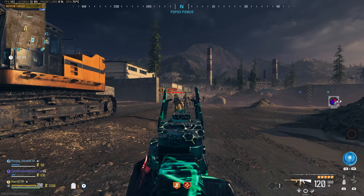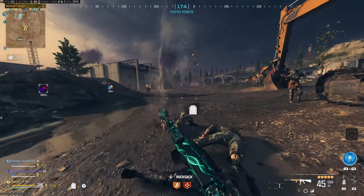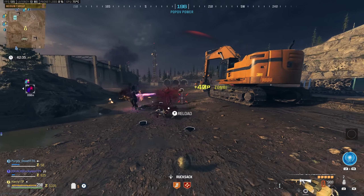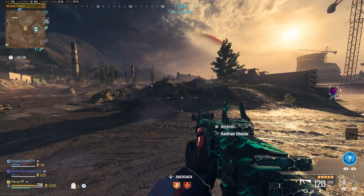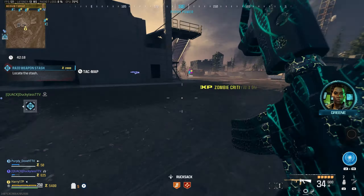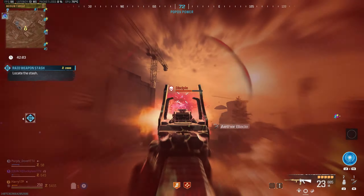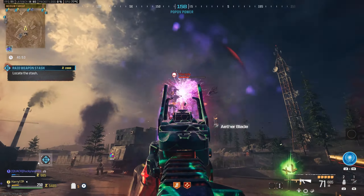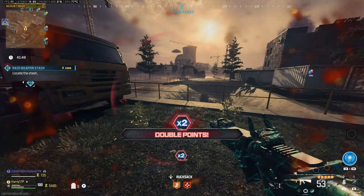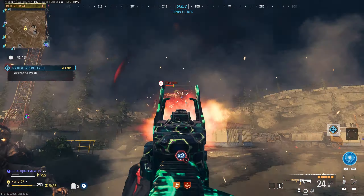Let's take it up to tier 1 pack-a-punched now. It keeps it fully automatic and is taking care of tier 2 zombies with no problems at all. So far the gun feels very nice — slightly better than just normally pack-a-punching it, because you don't have that massive recoil. It's super easy to control. Let's try it against this tier 2 disciple at just tier 1 pack-a-punch — it's already down to half HP.